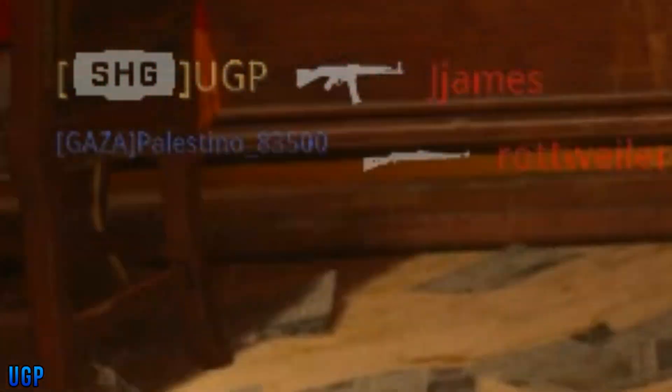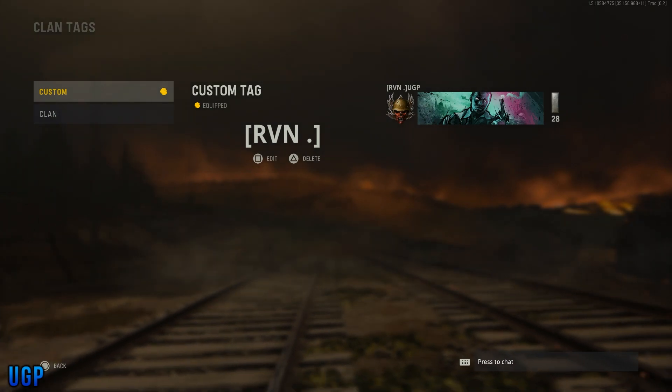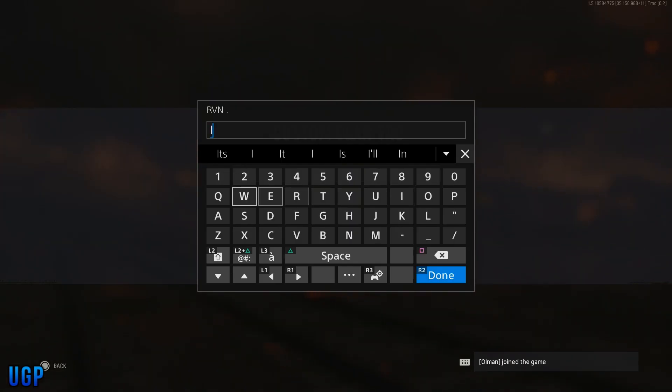If you want to get Raven's or IW tags: for Raven, all you need to do is put capital RVN, then a space, and then a full stop or something at the end. For Infinity Ward, all you need to do is put capital IW, then a space, and then a full stop or something at the end.